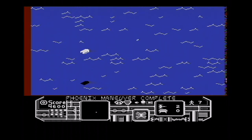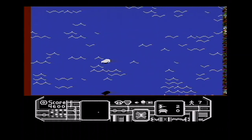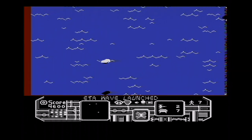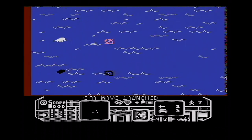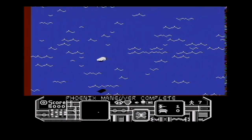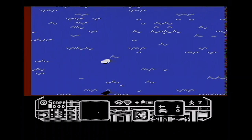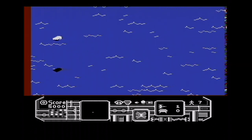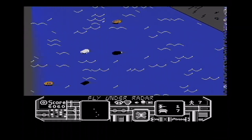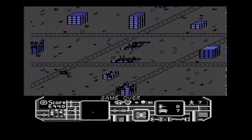You get five lives at the start and I'm down to two already. You can see the high-res scoreboard at the bottom — a nice touch — showing I've got seven people on board. Phoenix manoeuvre complete, so I've got one life left. When we get to the city you apparently have to fly low down because missiles will be launched at you, but the computer should warn me before I get there. This game moves fairly quickly and the enemies are on you so fast. Right, that went horribly wrong — game over.